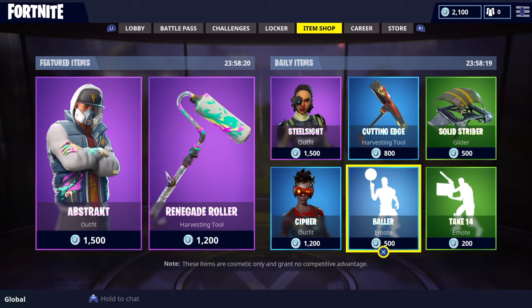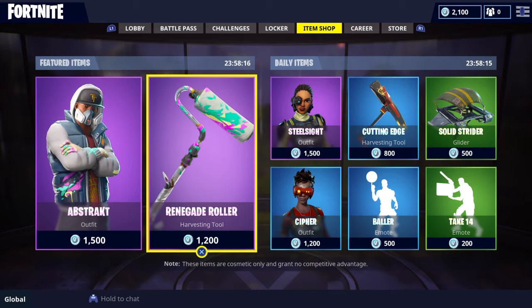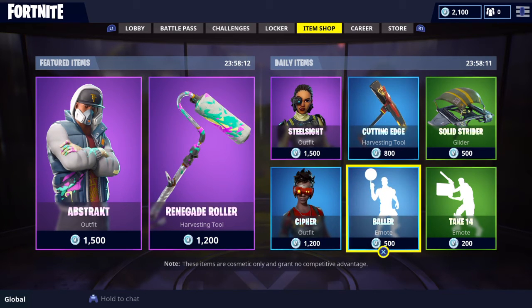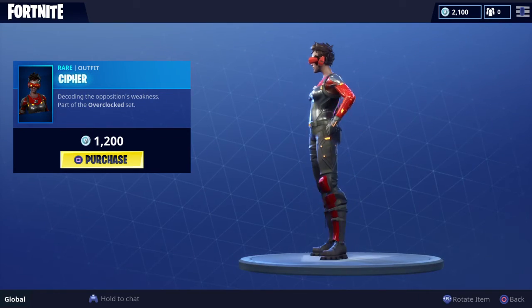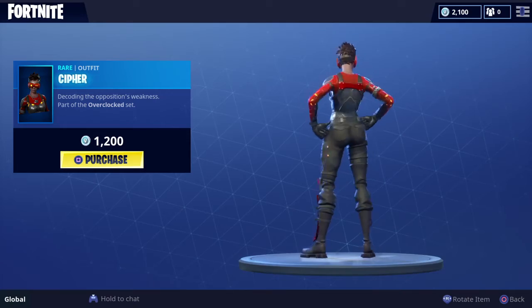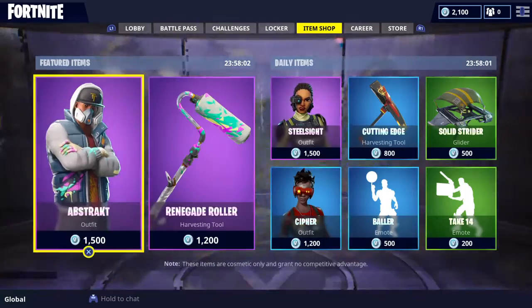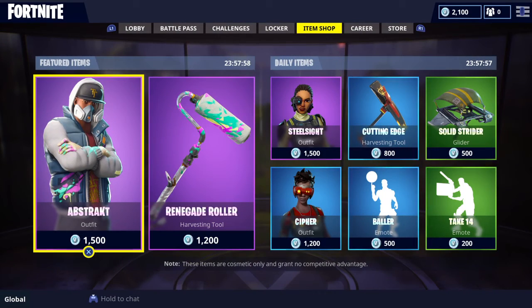I wouldn't really suggest getting Solid Rider — it's kind of dry. It's only 200 V-Bucks so it's decent, but the best ones are probably Abstract, Renegade Roller, Steel Site, Cutting Edge, and Baller. I don't really like Cypher — Steel Site is better. Cutting Edge is probably my favourite in the store, along with Abstract and Renegade Roller. Baller is nice too — I might get that one.